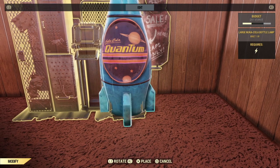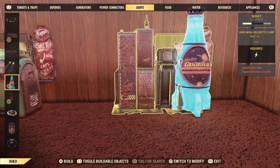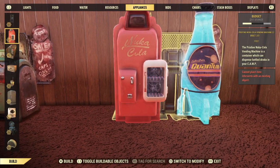Here's an interesting object you can merge in — the Nuka Quantum lamp. I personally feel like it's a little too much when you combine it with the Nuka-Cola machine as well, but you might like it, so I left it here.